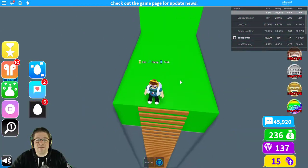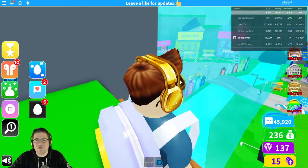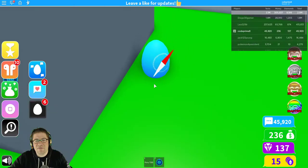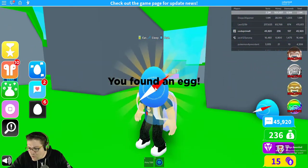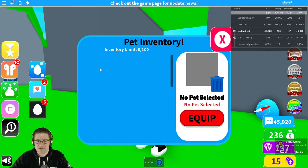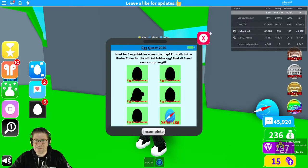The first one that I found is right here underneath the waterfall — there's a ladder in the back. Right over there is where you start swimming down, climb up the ladder, and just to the left. Boom! Got the egg. That is the web app egg. And that should be one of our eggs — that's the safari egg. Nice.